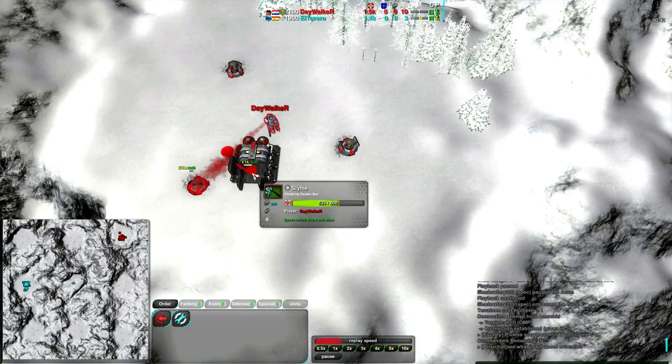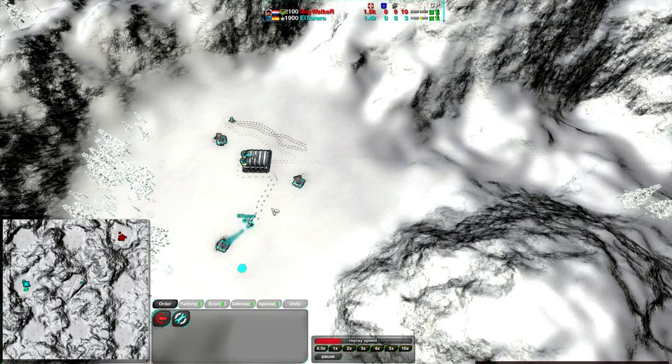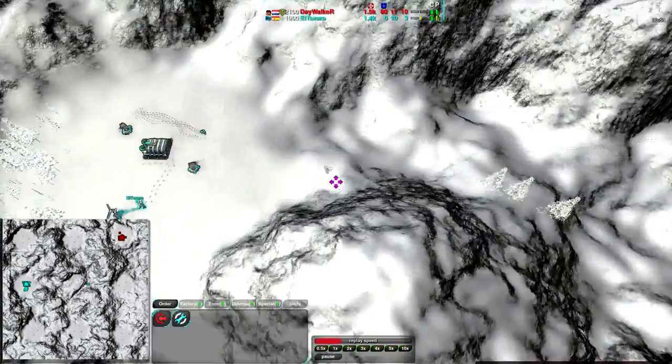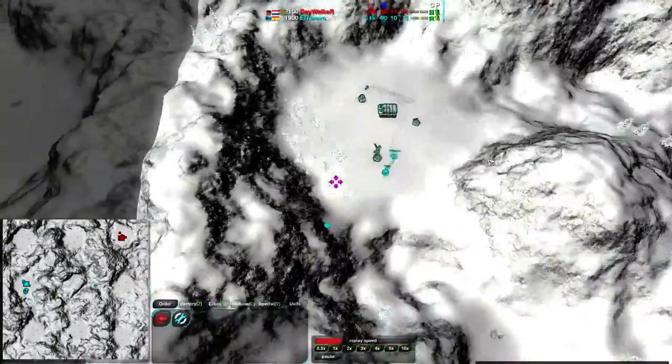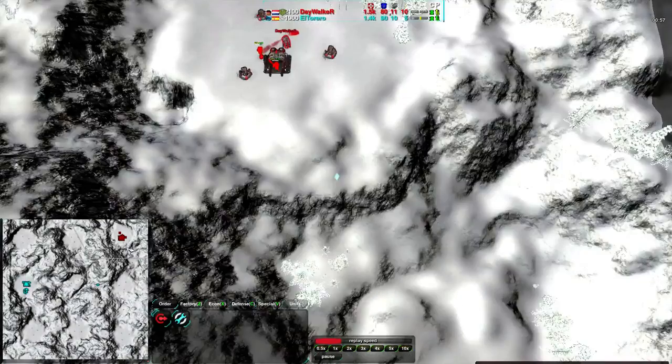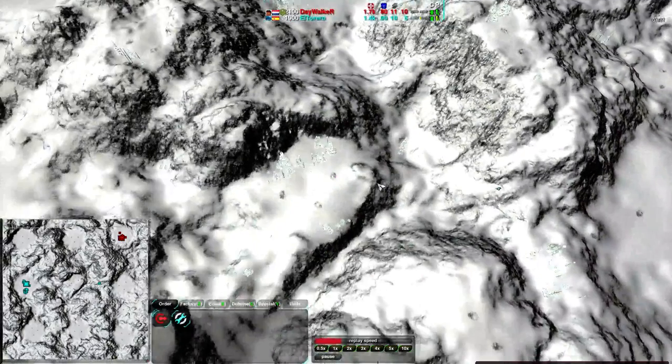Daywalker is going for a very quick Scythe. He does have E-cell and Particle Beam, while El Torero has... Oh, he's going for Commander Junior, not even going for Morphable Commander. Interesting choice there. No E-cell for him, but he does have an instant laser. Though on a map like this, I'm not sure how likely raiding is to be that early, before you would normally get a morph.